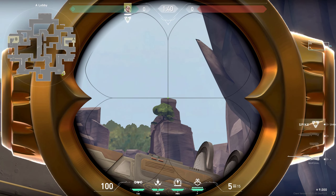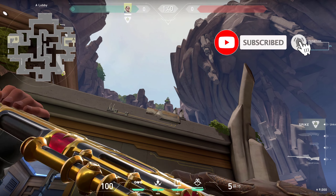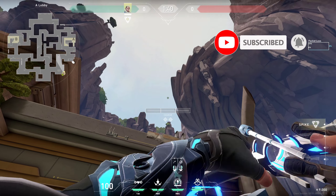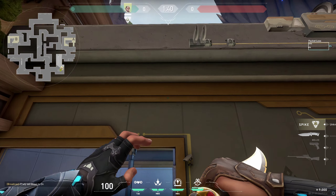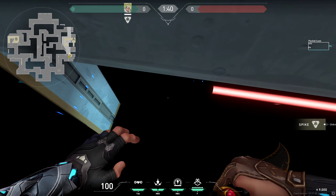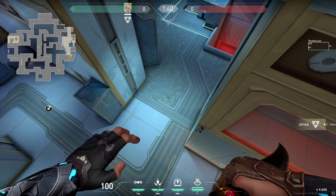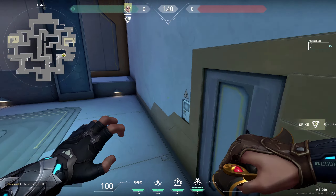A very similar lineup that's a bit more hidden comes from this spot. Place your right diamond on top of the middle of this thing right here, do one charge standing ahead, and it's gonna land quite quickly at that spot, revealing anyone standing in this area and also in A main.